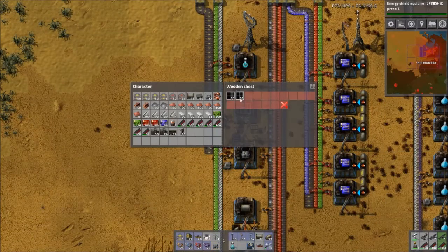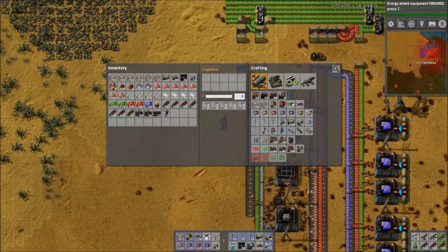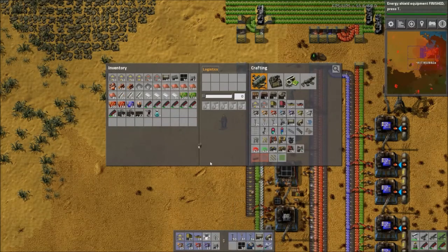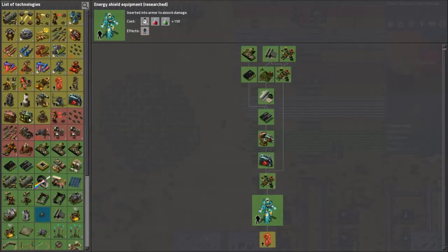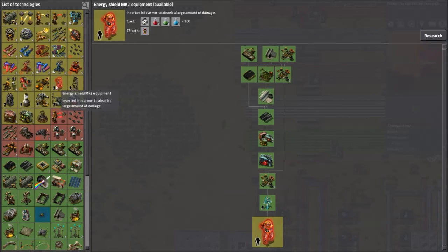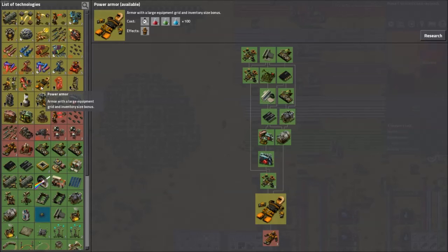I'm going to hoover all this stuff up. I'll need something I haven't set up yet - substations. I'll make a bunch of those. They build pretty fast so it's not a big deal. Oh, looks like I finished researching energy shield. I'm looking at stuff that doesn't require blue science just because I'm going a little easy on the equipment. Combat robots - I've never really used them so we'll wait on that.